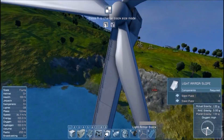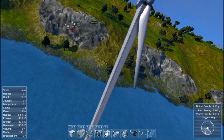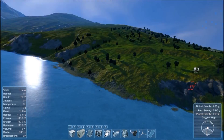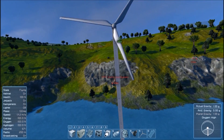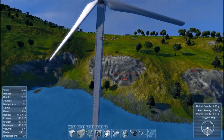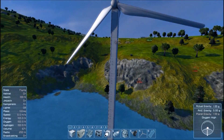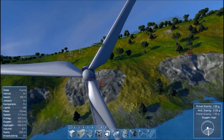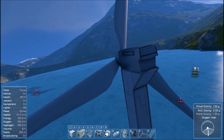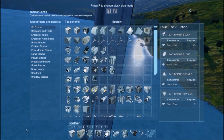I used this in my save that was the beginning of my survival. I was on a planet, and I'd set the day-night cycle to 24 hours. That meant my batteries ran out well before the sun came back up, so solar panels at night did nothing. But this mod created some power I could use to get some basic things operating.